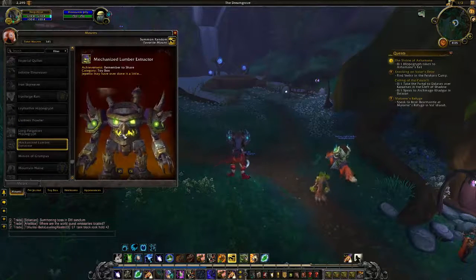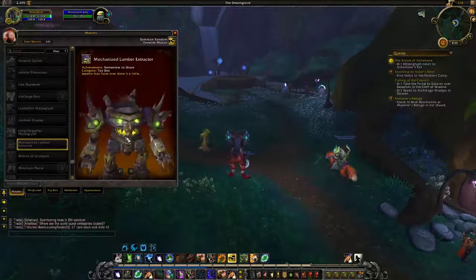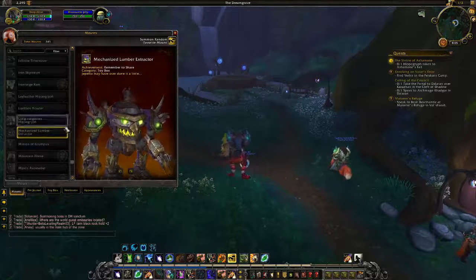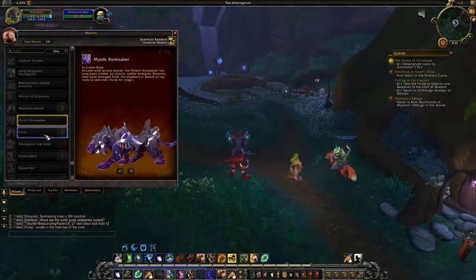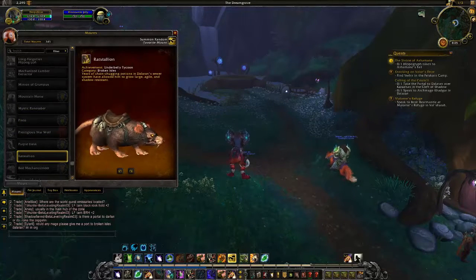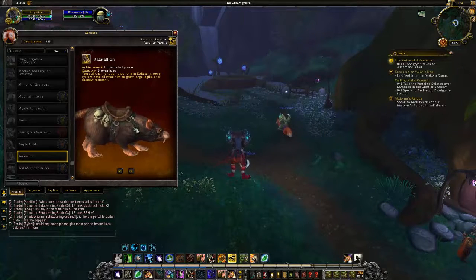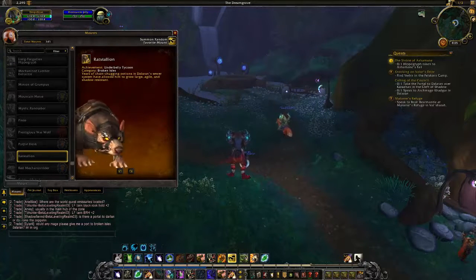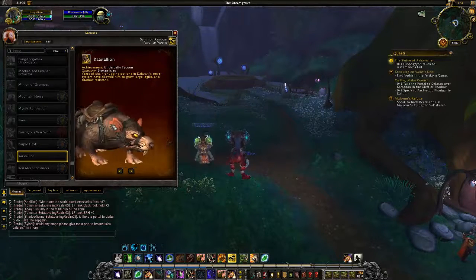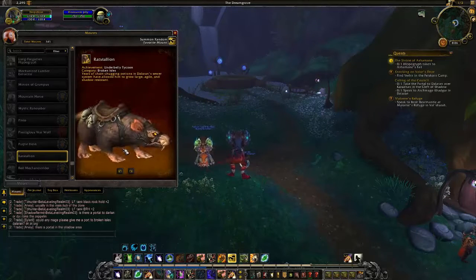The Mechanized Lumber Extractor is tied to an achievement called Remember to Share — I think it's for the toy box, maybe getting up to more than 100 toys or something. That's pretty cool. Then we have this interesting one that looks cartoony just like the fox: the Rat Stallion. It's an achievement called Underbelly Tycoon from the Broken Isles category. Years of chain chugging potions in the Dalaran sewer system have allowed it to grow large, agile, and shadow resistant. So it's one giant rat, and that's pretty cool.